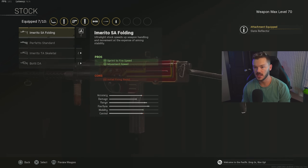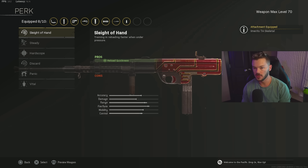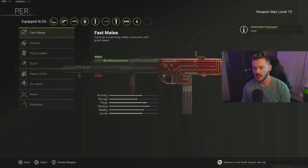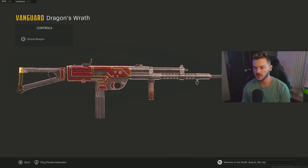For the stock, we're going with the Amaretto TA Skeletal — a tried and true stock on pretty much all my Armaguera setups. Perk 1 is Vital, which is a great option since this gun has excellent recoil control and 60 rounds so you rarely need to reload — Vital increases torso damage significantly. Perk 2 is Quick to increase overall sprint speed. That's the full Armaguera build — super good gun, definitely try it out.